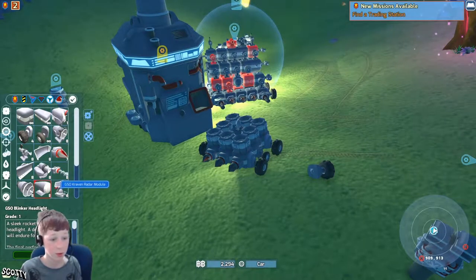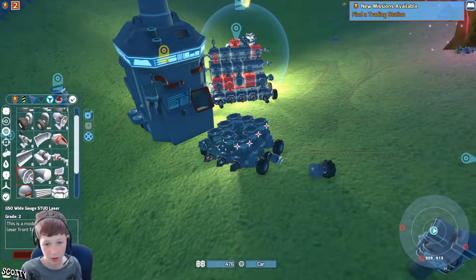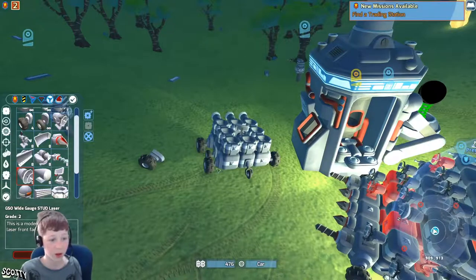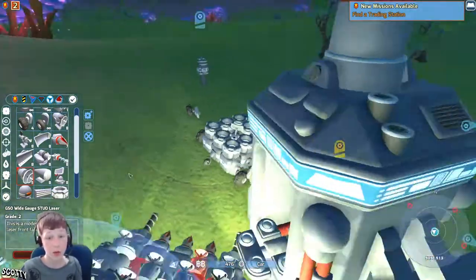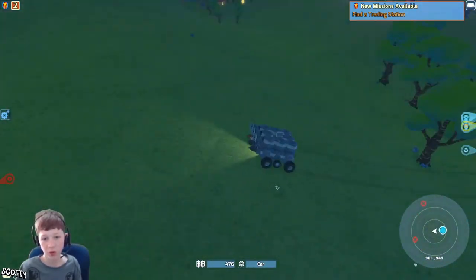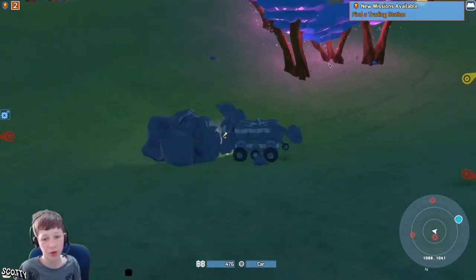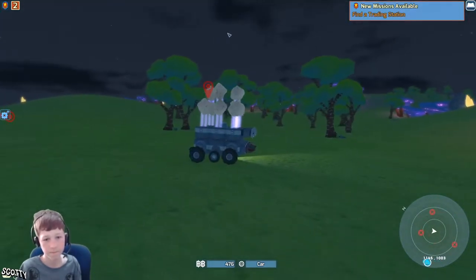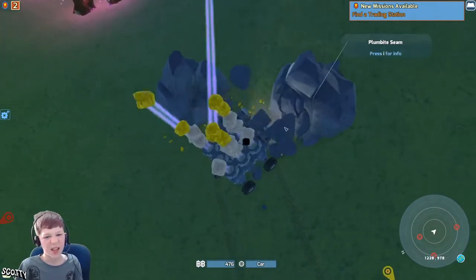I should actually buy a couple of lasers — here they are. One, two, three. I'm going to stick these here like this so I can defend myself. I might buy another three so I can shoot from behind, and get some on the side so I can defend myself when I'm getting attacked. Oh, there's a drill here — never had to buy another one. Look how far they're going though — oh, is that going to interfere with my drills? That kind of interfered a little bit. I might have to buy some of the big drills.